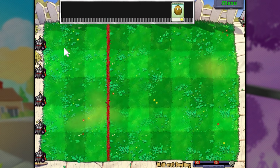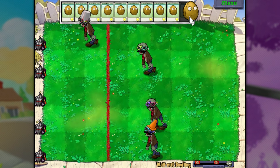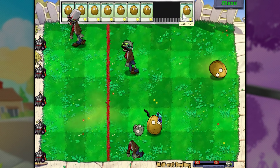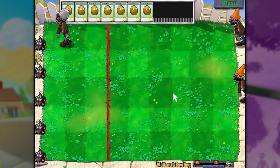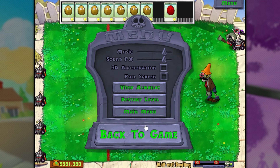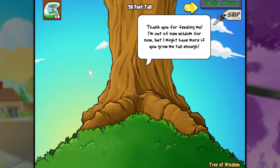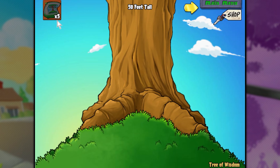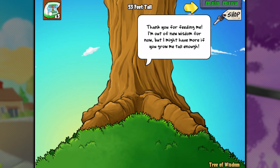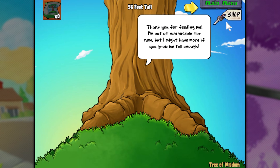Tricked out — whoa, what is this? I have no idea, but I'm gonna let him hit it and see what happens. They move a lot slower when you're just waiting for them to move — or at least it feels like they do. Come on, hit that lawnmower — I wanna know if anything different happens. Oh, absolutely nothing different. Well, I don't know what I expected, but I expected something, I guess. Tree of Wisdom, give me some more. 50 feet tall — thank you for feeding me. I am out of new wisdom for now, but I might have more if you grow me tall enough. How are you out of new wisdom? You are a big old tree fella — how are you out?